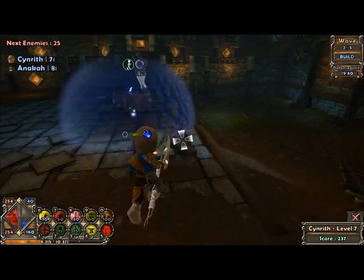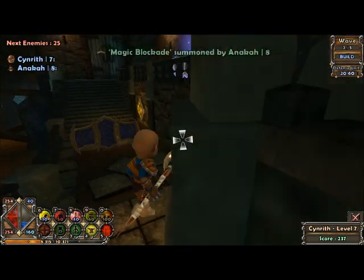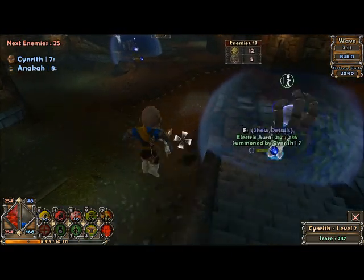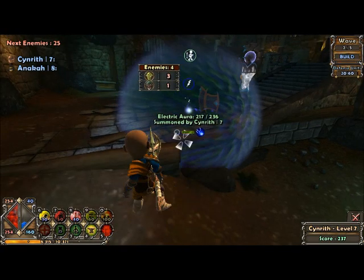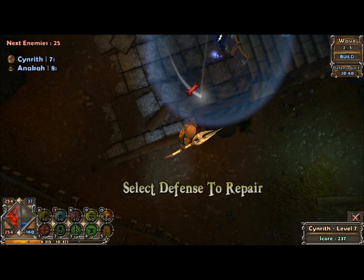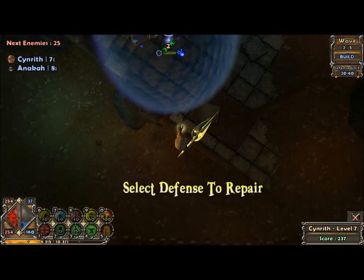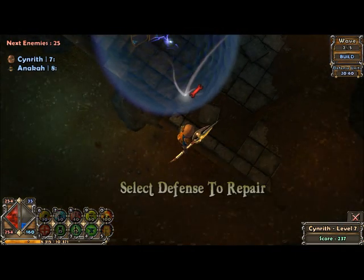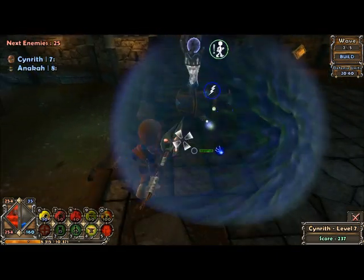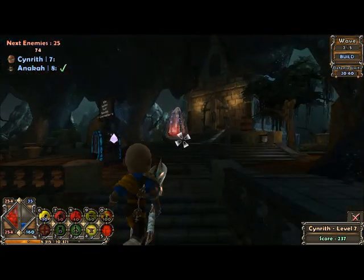I'll block this bit off for later on. I'm going to place a slow field up here — no, don't worry about it yet. I've got 40 mana left. I'll quickly repair my barricades — they only cost me 20 mana. My slow field costs about that. You ready? Yeah, just got to come up and press the button. We've both got to press it.